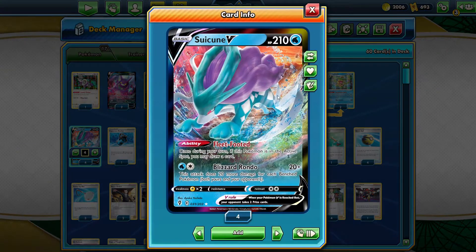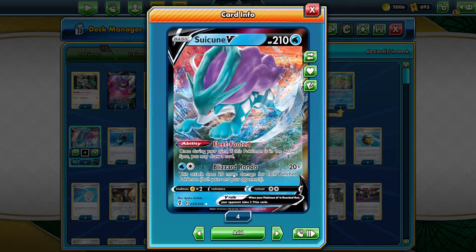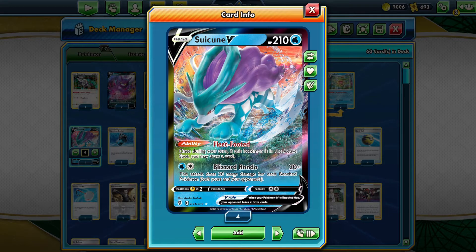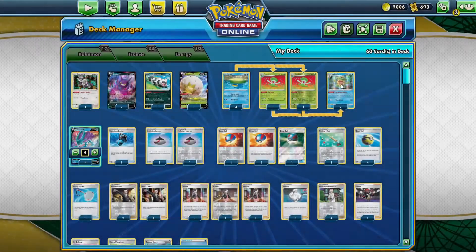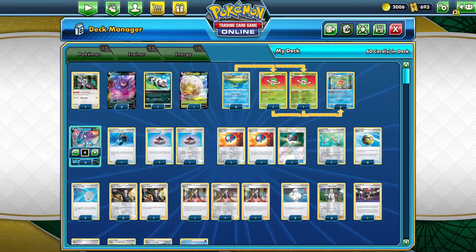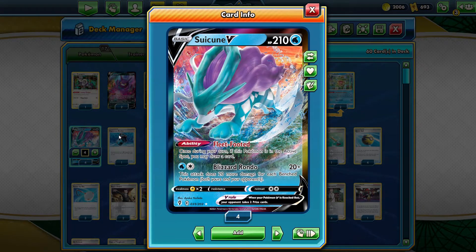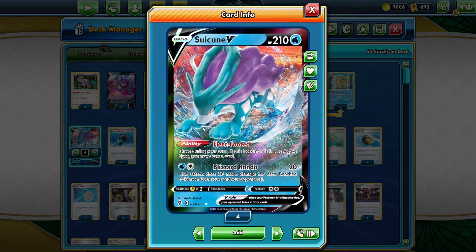Combined with Suicune V's attack Blizzard Rondo, which says this attack does 20 more damage for each bench Pokemon, the maximum damage you can do with your opponents and your bench is 220. Plus Ludicolo, that would make 320, which is actually amazing — an amazing attack for just a little Suicune V.